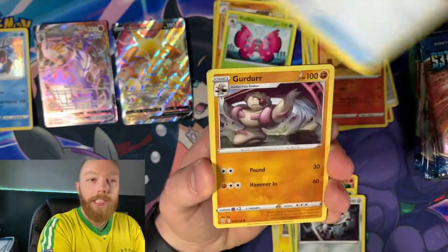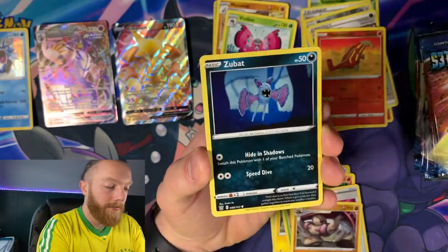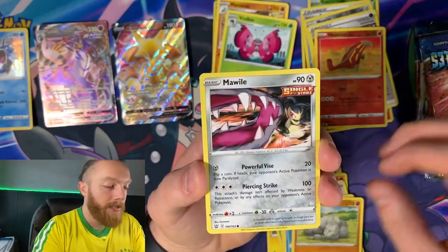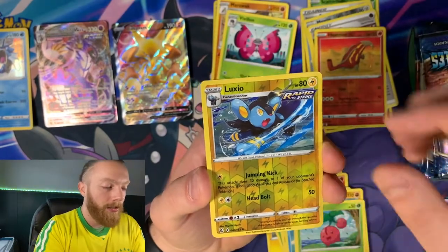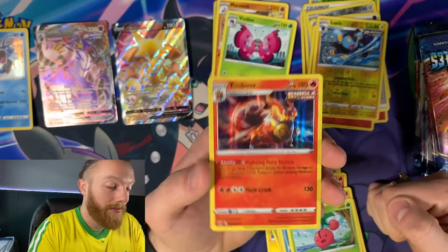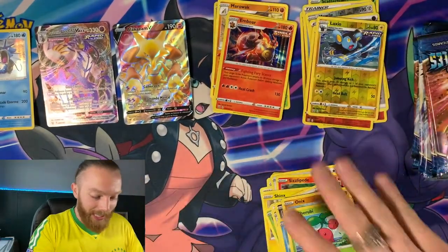We have an Energy Recycler, Gurdurr, Cacturn, Zubat, Remoraid, Onix just taking a nap with his eyes open, Mawile, Shuriken, Reverse Holo Luxio, and a Single Strike Holo Rare Ambipom. Cool, that thing is pretty sweet.